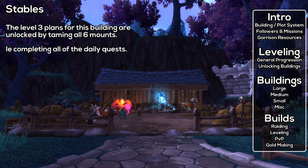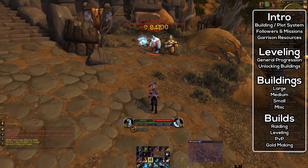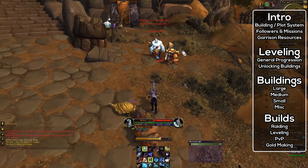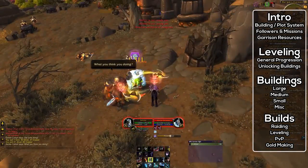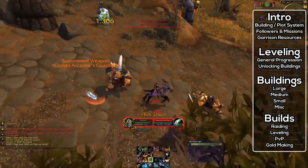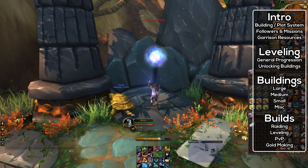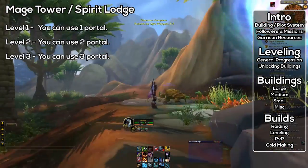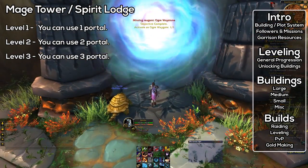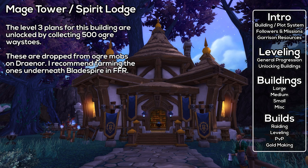Next, the Mage Tower slash Spirit Lodge provides a handy teleportation service via Ogre Waygates scattered throughout Draenor. These can be activated by getting 25 Ogre Waystones and clicking on the Waygate — Waystones drop from Ogre mobs. Once activated, you can make a one-way portal from your garrison to the gate. Using the gate to return to your garrison costs additional Waystones. At level 1 you get one portal, level 2 gives two, and level 3 gives three portals. The level 3 blueprint requires collecting 500 Waystones.